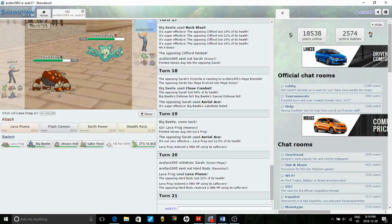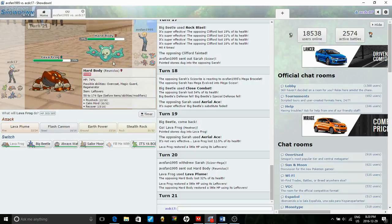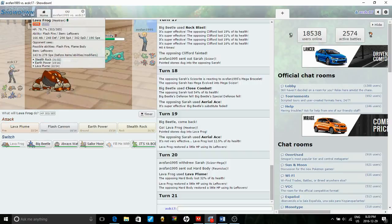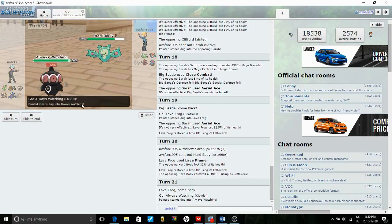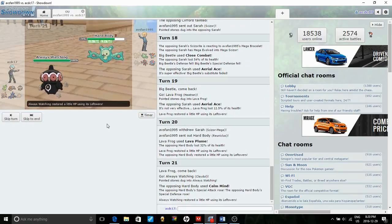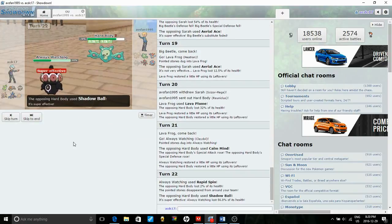Heracross is kind of my win condition against Reuniclus — I just need to play it right. I go into Claydol for Rapid Spin. He's either going to Psyshock, Calm Mind, or use one of the three things revealed — I think his last move is a coverage move he hasn't revealed yet, possibly Focus Blast or Shadow Ball. His rocks guy is gone so I'll just Rapid Spin — and yeah, it's Shadow Ball.